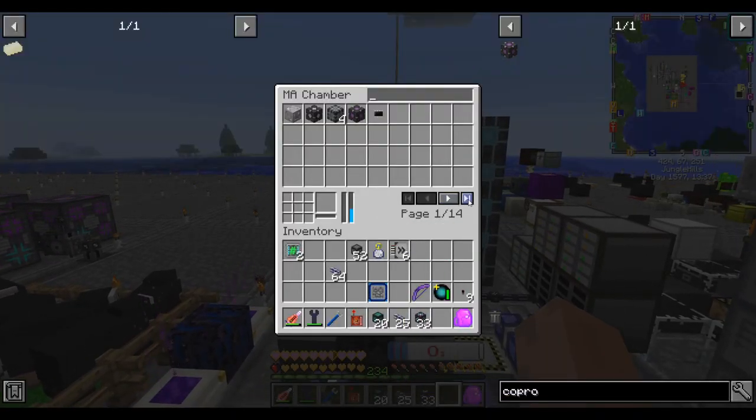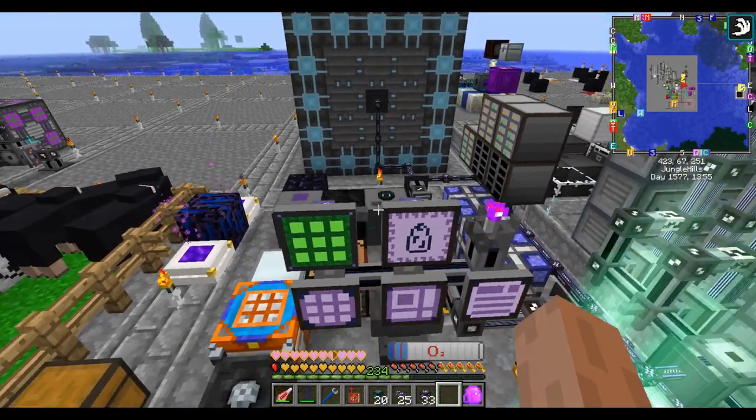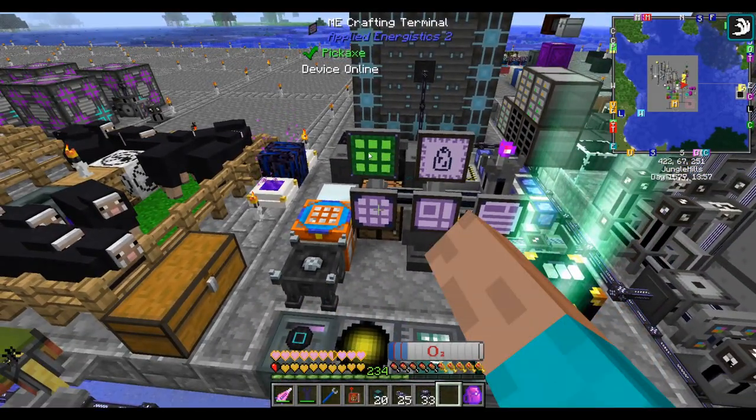This means we now have 14 pages of recipes. Having more co-processors means we now do 40 work per tick. I don't know how much we did before, but all I know is that it makes it faster.